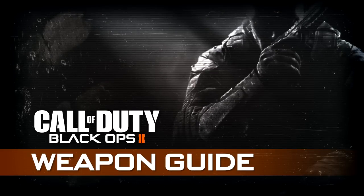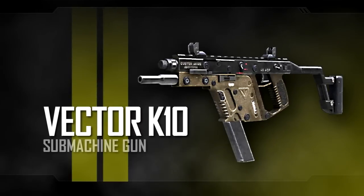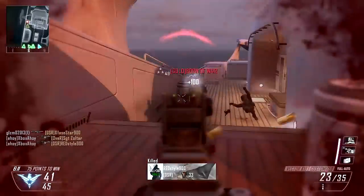Hello, this is XboxAhoy, and this is the 19th episode of my Black Ops 2 Weapon Guide. This time, we're covering the Vector K10, a modern SMG design, first seen in Modern Warfare 2 and unlocked at level 16 in Black Ops 2 multiplayer.